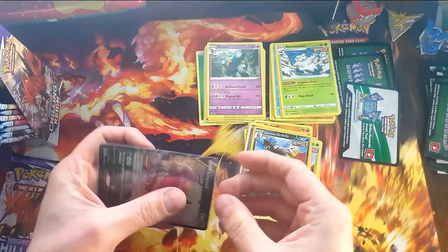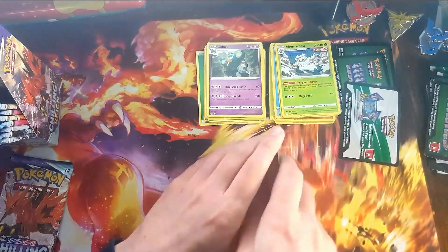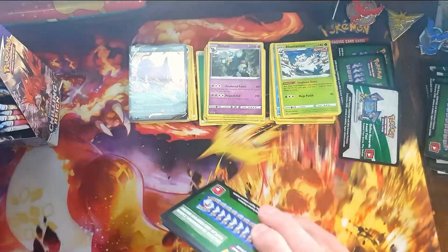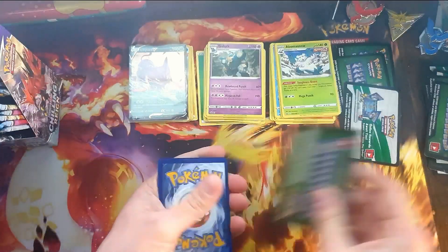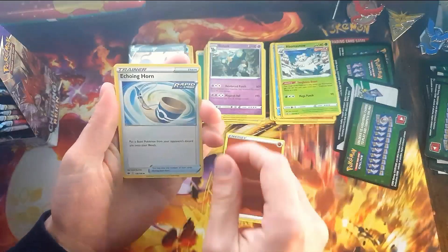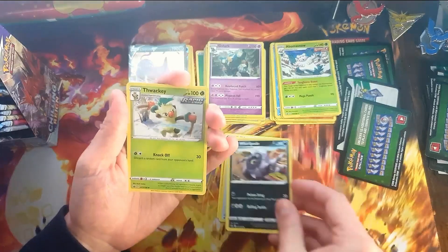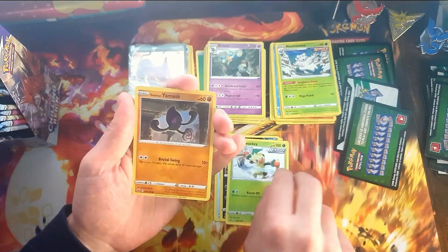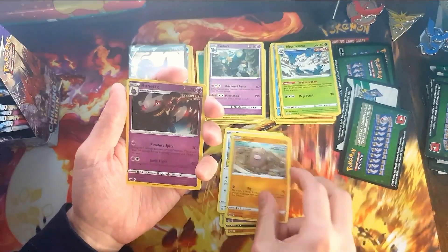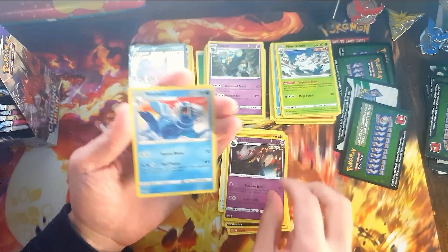And that's the thing — once you start getting more boosters, it's going to get harder and harder to get the cards you want. We need those Uncommons — because that's not going to be a Holo. Canary, the Echoing Horn — yes, we needed that, great! Whirlipede, Thwacky — another one we needed. The Reverse Burnet — we pulled the normal one earlier.